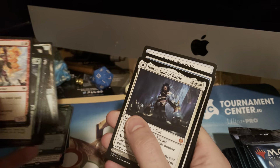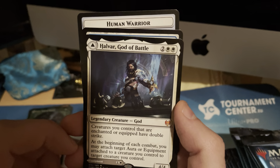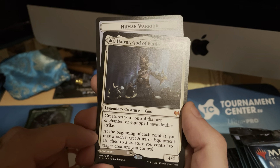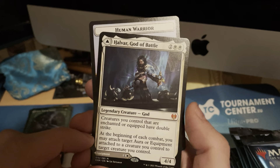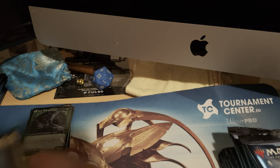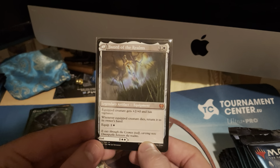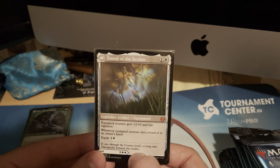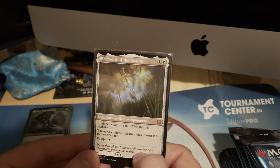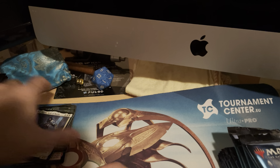Golden hammers! It's not a god but it is a mythic — Halvar, God of Battle. Creatures you control that are enchanted or equipped have double strike. At the beginning of each combat, you may attach a target aura or equipment attached to a creature you control to another creature you control. Not bad at all — that's very nice, although our mythics won't be going into the sealed product.